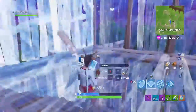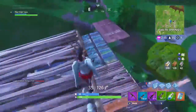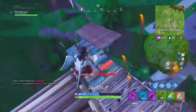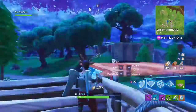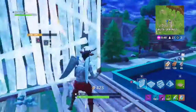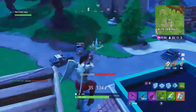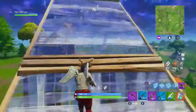First, you have to start with the rocket launcher, and then you switch to the tactical SMG. The rocket launcher hits super hard — the blue one, the lowest one, hits for 110 damage. And the tactical SMG is one of the fastest shooting guns in the game, and it hits for 18 damage a shot. So you can literally shred somebody in 2 seconds with that.